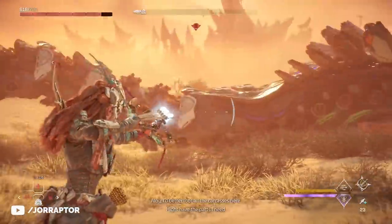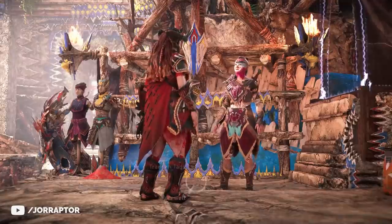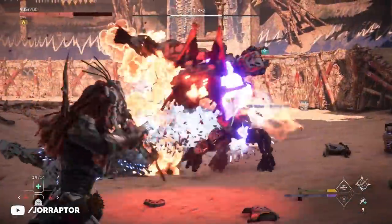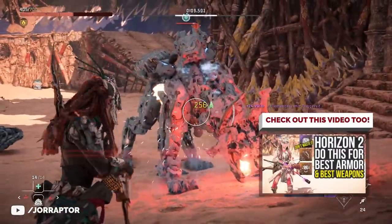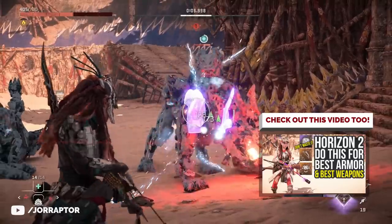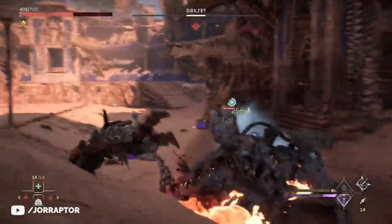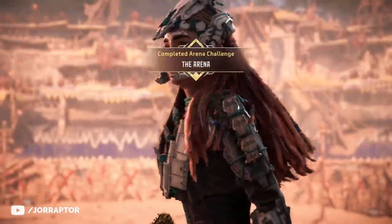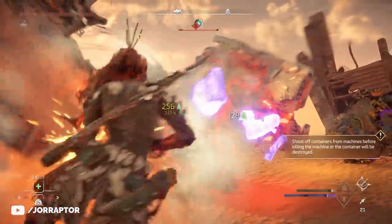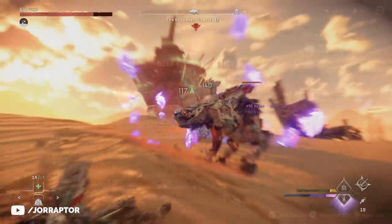Another crucial part of this warrior bow playstyle is the Nora Thunder Warrior armor, which you can get at the arena shop for 45 medals - pretty easy to get. If you're having trouble in the arena I made a video with arena tips, and I'll leave a link at the end. This build is great in the arena too. The Nora Thunder Warrior is crucial here because it lets you stay in slow motion mode for a really long time, and the concentration bar also refills really fast so you can quickly resume this almost untouchable tactic.